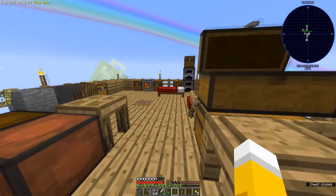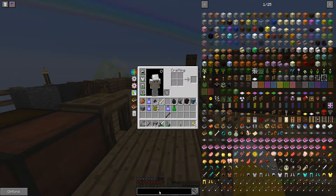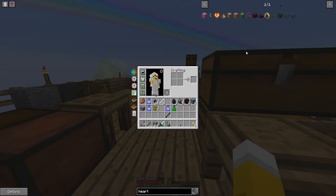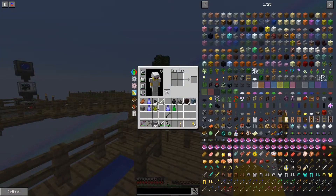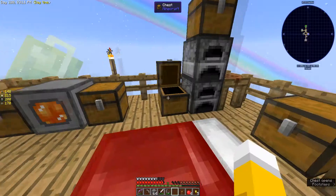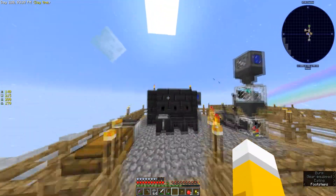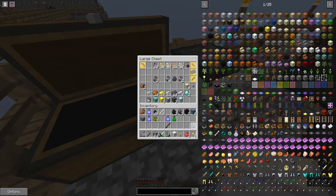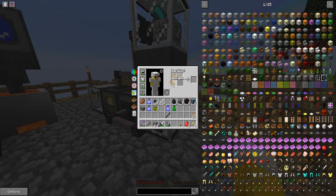I got a necrotic bone as well — we can use that for heart canisters, right? Is that in here? That's what I remember them used for. Oh, no — heart canisters aren't in here. So what do you use necrotic bones for? I think we can use them as a modifier — it's lifesteal. So I wouldn't put it on any sword that you don't want — wait until you get high tier swords. I made a steel by the way.